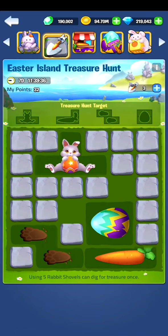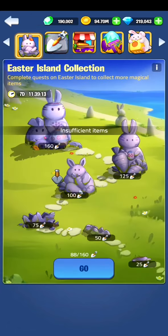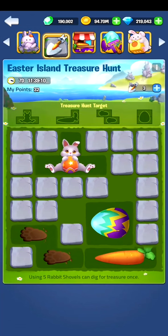Every 5 shovels will make it possible to remove one of the stones, and on the top you can see there is a treasure hunt with some targets. I currently already got the first bunny, I almost got the carrot, I got the feet and I got the egg. So I need one more on the right bottom to get the carrot, and once I got them all, I will also get points for all the stones that are left. It would be best not to click the ones on the edges until you are sure there is one of the treasures hidden over there.